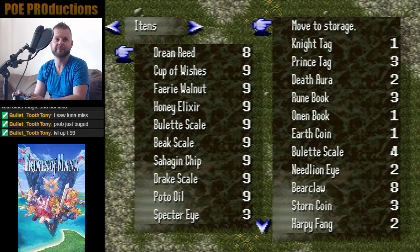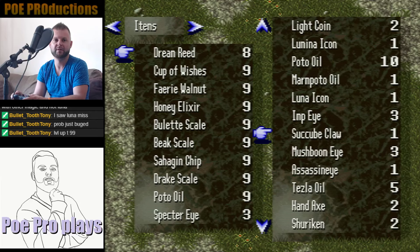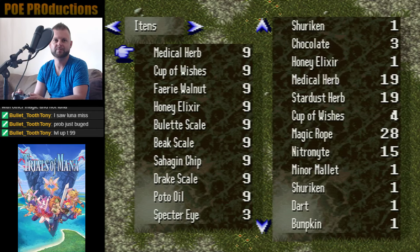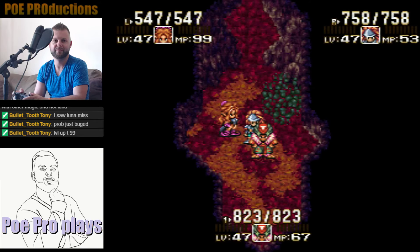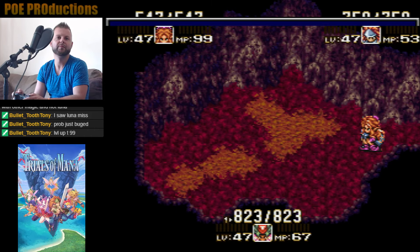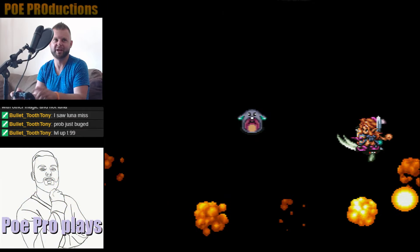Now let me get rid of my dream reeds, cause I'm not gonna need them for this fight. And let me get my medical herbs. Alright, wish me luck guys, we're going in there. The hardest boss of the game, the Black Rabbite.